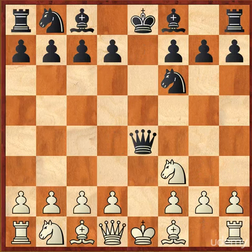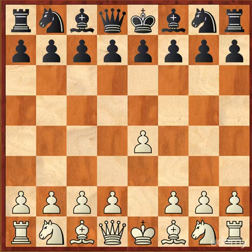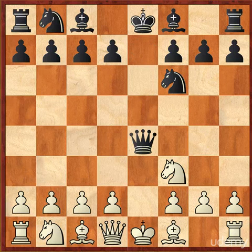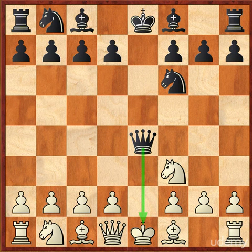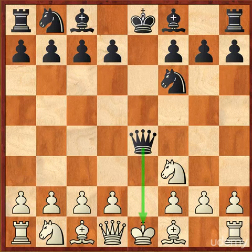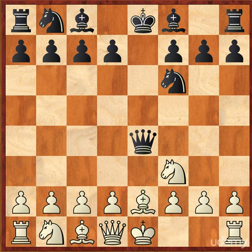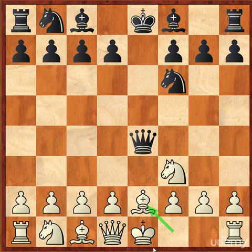This position comes from an actual opening, the Petrov Defense. White played pawn to e4, black responds e5, we develop the knights and capture in the center. It is white's turn to move and his king is currently under attack. White can play either queen to e2 to protect his king, or bishop e2. Some would argue that playing the bishop is slightly better because it allows white to develop a little bit faster, but either move is good.